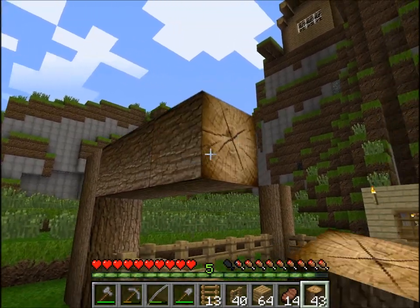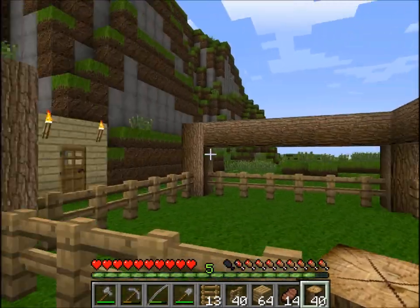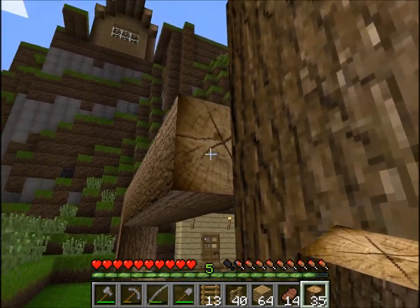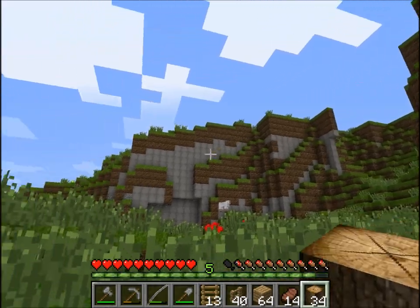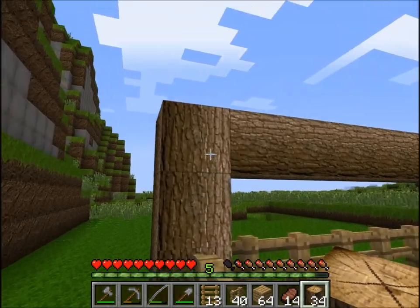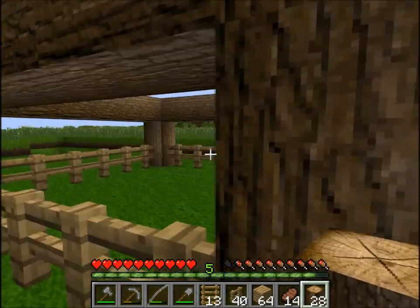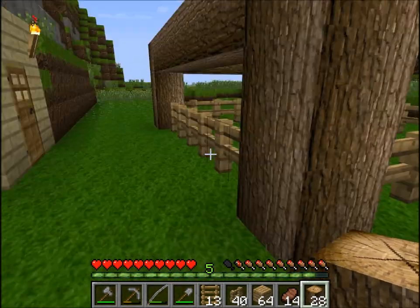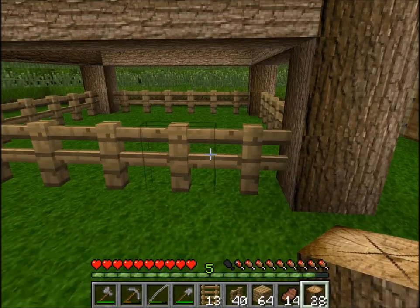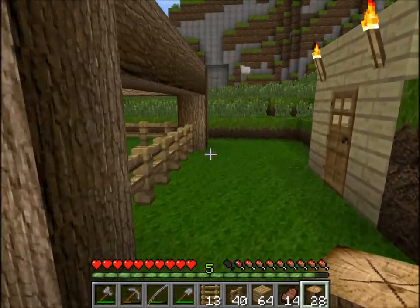It doesn't have to be anything too fancy - it's just a cow pen after all, I don't think the cows are really gonna care. There is a forest over in that direction right over this hill, so I've got plenty of wood - a big supply to get, so I'm not worried about running out. And soon I'm also going to be starting a tree farm. There's a tree farm design from a guy I found that I've adopted as my favorite - it looks pretty nice.